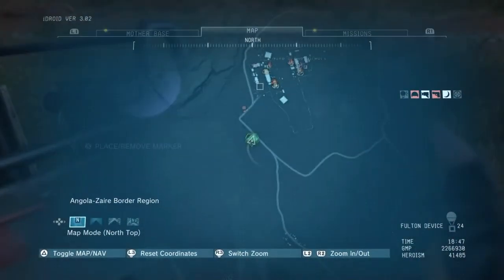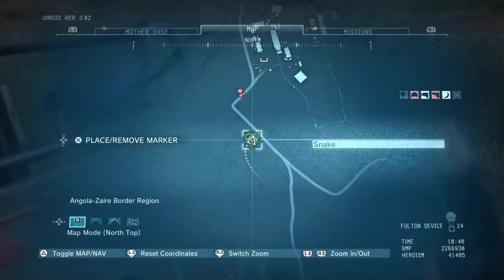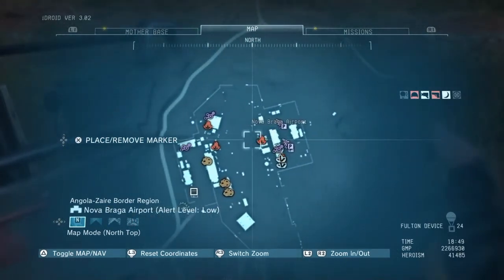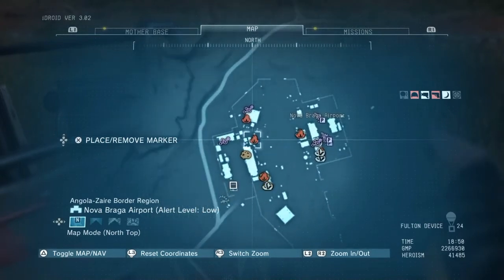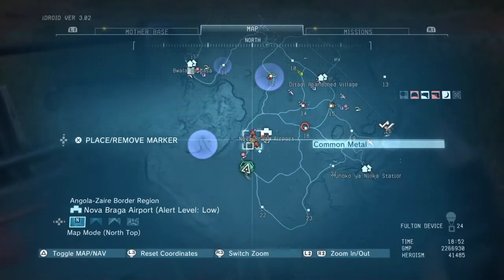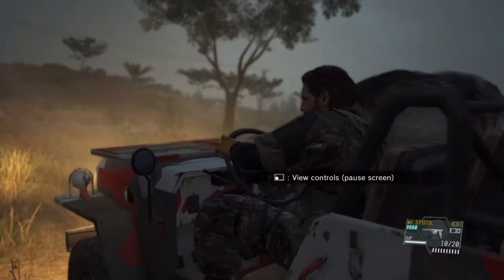After selecting that drop point, the helicopter will take you a little bit south of where Snake is currently. Here he is on the map, but north of me is the Nova Braga airport. You can see all the riches it holds inside, and that's without noting the shipment crates and the weapon emplacements. So hopping in a jeep, we're gonna head north towards Nova Braga.